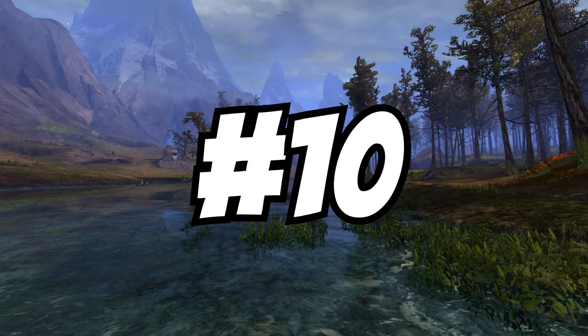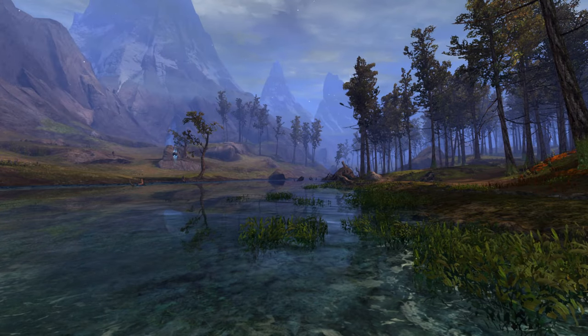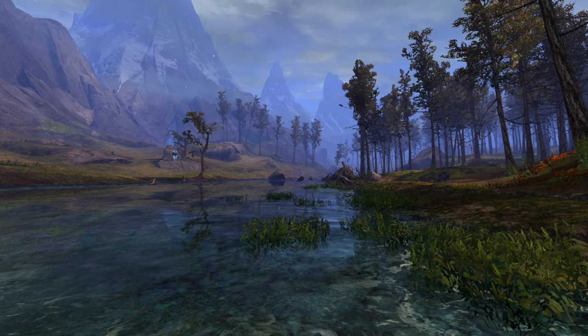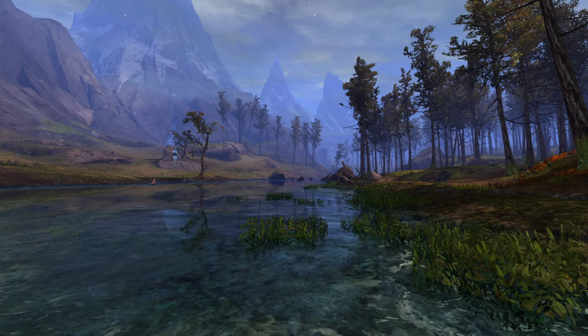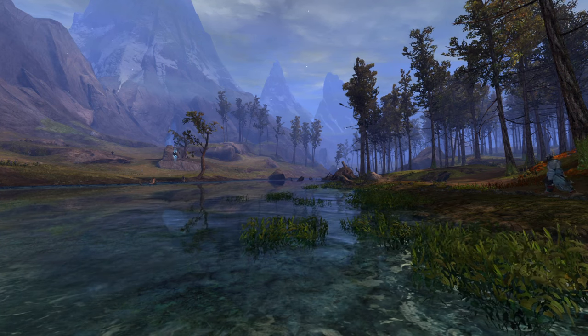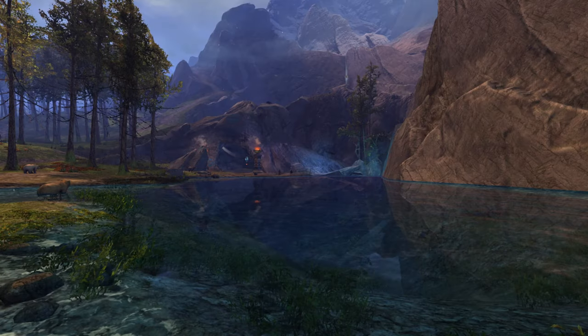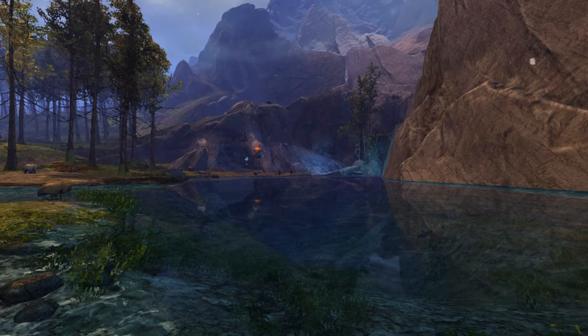Coming in at number 10 is the Grawlin Fjord River. This is a super cool river located in the Borealis Forest away from Wafer Foothills. This location makes up a large part of the eastern part of the forest and has a couple of tasks along it. The most prominent one is the task at the bear shrine where you go into the river to collect fish and bring them to the bears around the shrine.